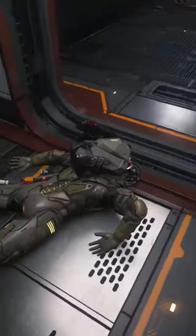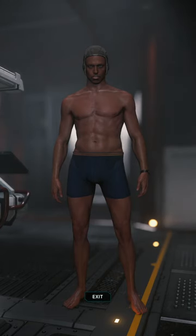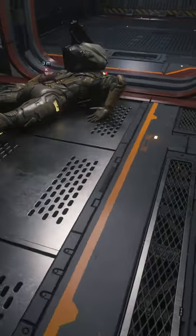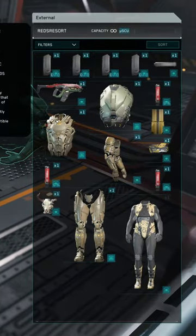The next part is about how to quickly loot armour and items off a body. The best way to do this is just to get completely naked and then move the undersuit from the body onto yourself. Everything else will just jump across with it.